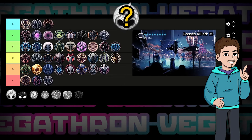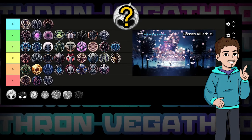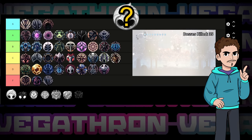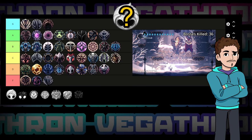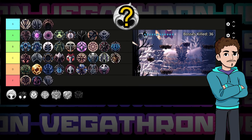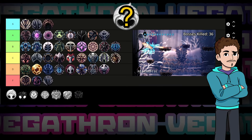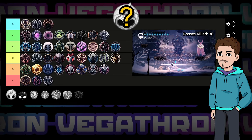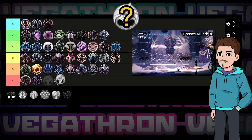And speaking of cool-sounding charms that are lackluster, let me tell you about Kingsoul. Getting four soul every two seconds is neat and all, but not for five notches. I get it, it's more of a story charm, but when you can use the Weaversong and Grubsong combo to get a similar amount of soul or more for two notches cheaper, you know something ain't right. It's such a cool sounding charm, but sadly it's going right down to the depths of F tier.